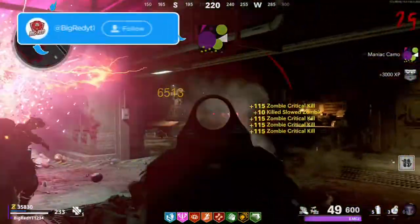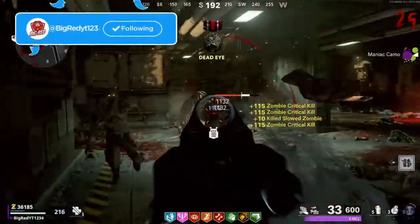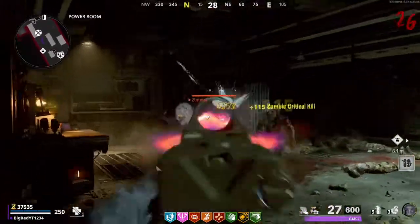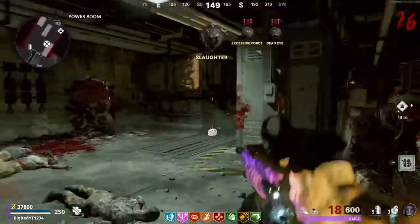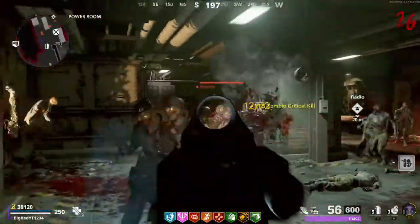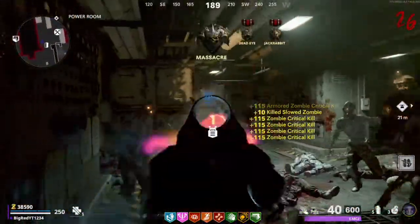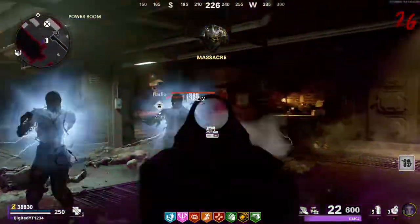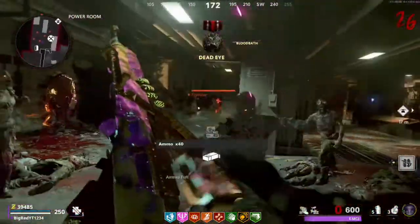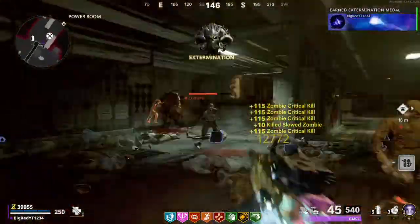As for the strategy itself, it's pretty self-explanatory: just stay right by the door that we are leaving closed and kill all the zombies as soon as you see them. Use Ring of Fire as much as you can, or if you're using Tesla Storm, just wait until you're in a sticky situation. I would also recommend putting Shatter Blast on your EM2 — not just because of its ability, but mostly because the Panzer is super weak to explosive damage, and that is what's going to give you the most trouble out of anything else in the game.